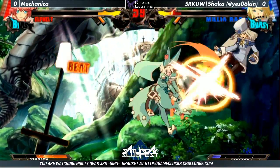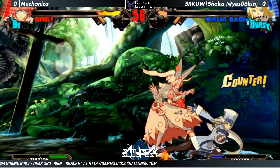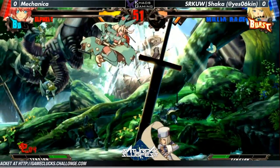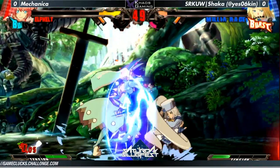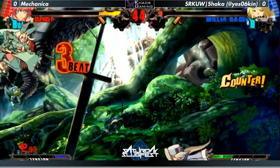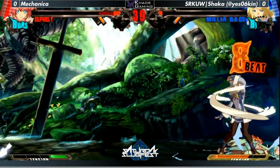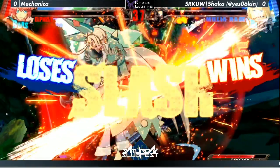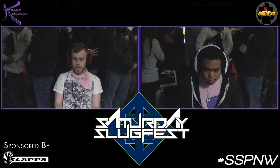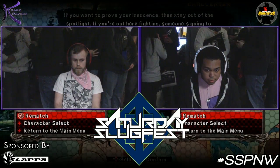Shotgun loaded up again. Good blocking Mechanica. Shotgun pressure. Good command grab. This is a scary situation — it's pretty close. Mix-up. I like the fact that Mechanica is trying to wake up with Blitz Shield; it's a very smart option to get to Melia. But unfortunately the timing was just a little bit off. So Shaka takes the first game.